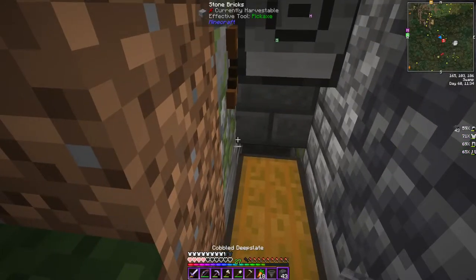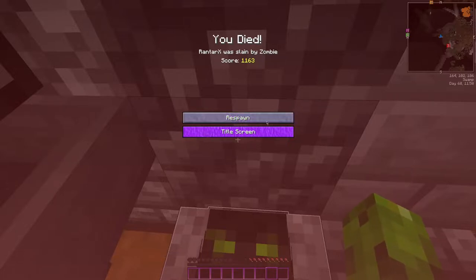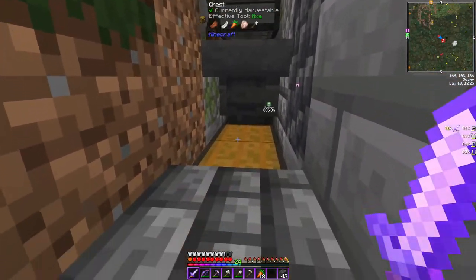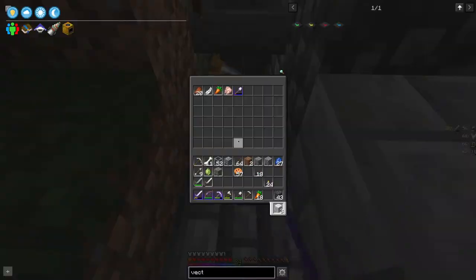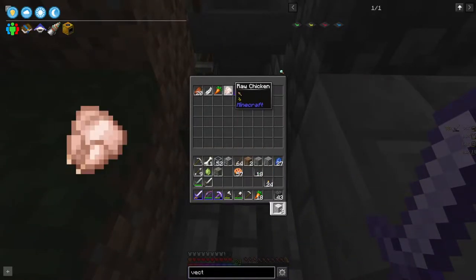I had taken out the hopper as a test — whoa. Through the power of skipping and editing, we're back. What I was trying to say was: you put a hopper in there, it drops everything into a chest here. Apparently there was a zombie or a zombie jockey, so I got chicken and feathers.